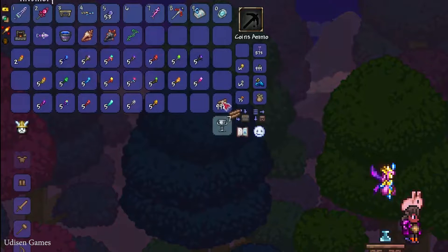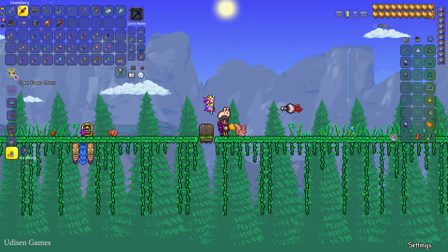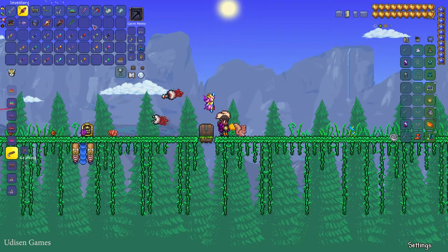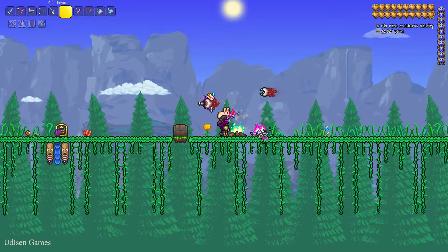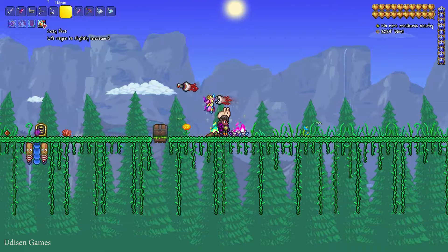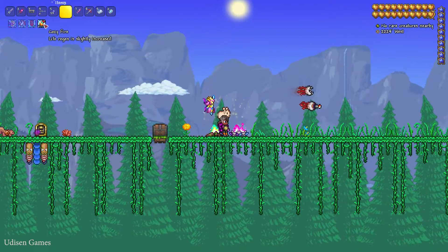You also need 10 pieces of wood for every campfire. You can craft this campfire without any workbench — simply use your bare hand. Place it and you're ready. Jungle campfire, hallowed campfire — all these campfires give you a small life regeneration.